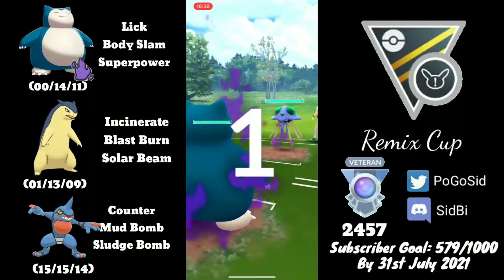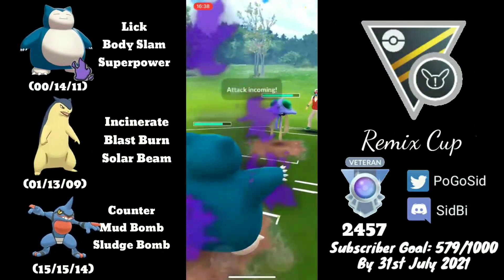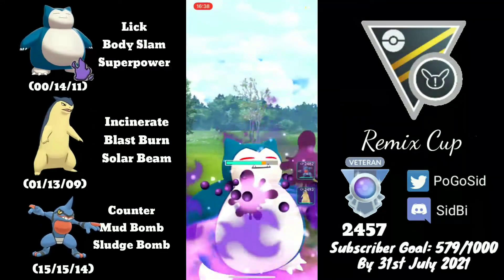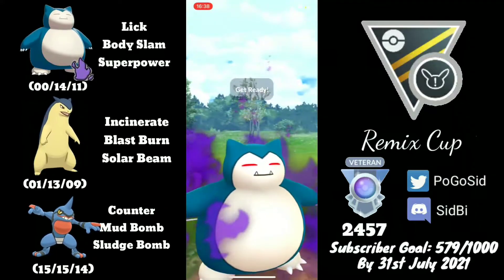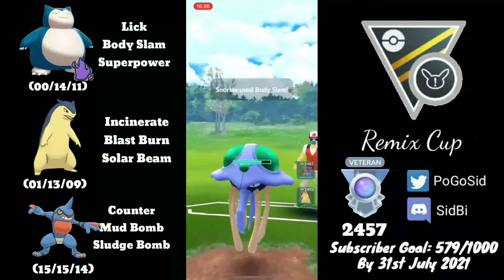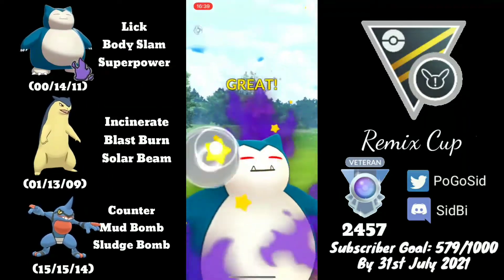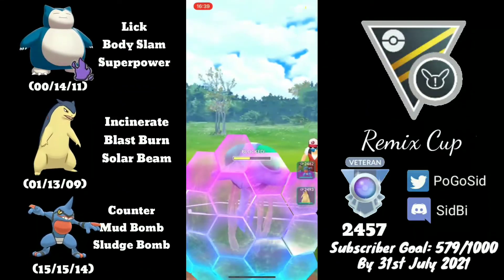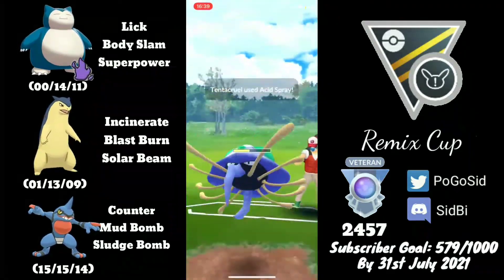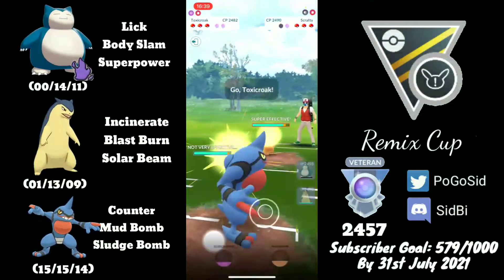Moving on to the next one — we are in a Tentacruel lead. I didn't really know how this matchup goes. They are running Poison Jab. They go for an Acid Spray and I should only go for Body Slam — Superpower is resisted because of Tentacruel's Poison typing. We go for back-to-back Body Slams and I want to get Tentacruel low enough so that Typhlosion can farm. Now that they have shielded, I'm very committed to letting go of Snorlax, because Typhlosion with an energy advantage can really do a lot of damage.